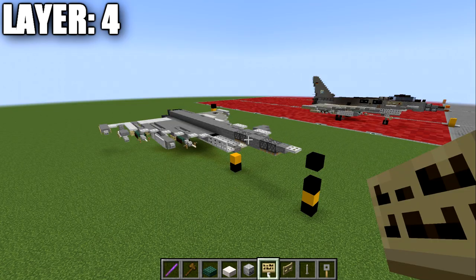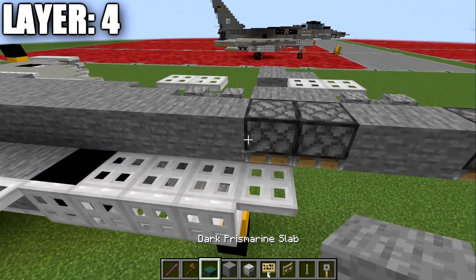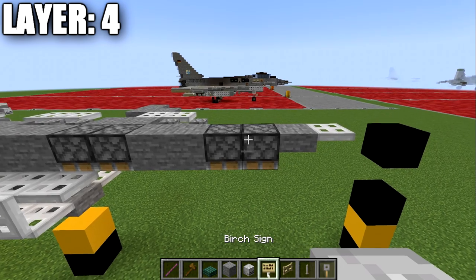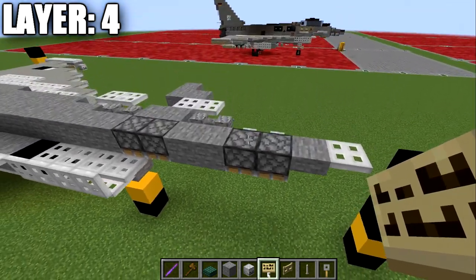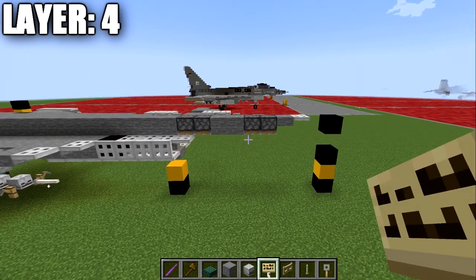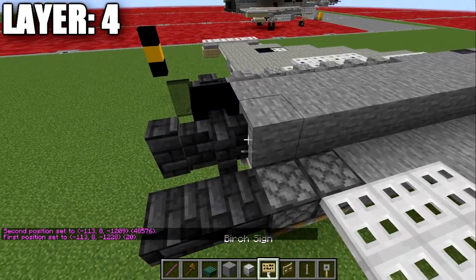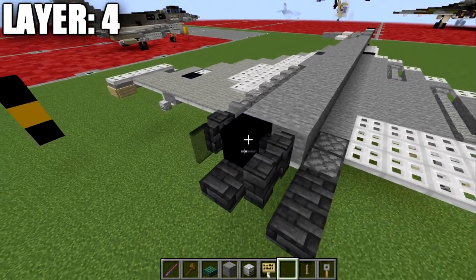Moving into layer four, we begin by placing a stone block on top of this andesite wall. We place two upside down pistons — these can be substituted with two stone top slabs as an alternative. Then two stone full blocks, and another two upside down pistons for Java players — the alternative here is a stone full block and a stone top slab. We place a stone top slab and then an iron trapdoor to finish off the front. Going back from this stone block, we place a row of stone full blocks all the way down the center of the aircraft for a total of 20 blocks, ending on top of the iron trapdoor at the back. We then place two deepslate tile walls going back.